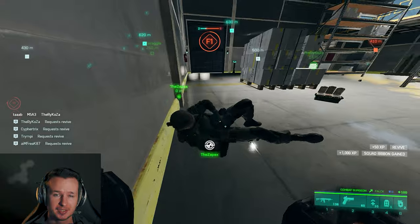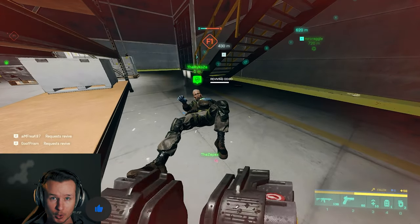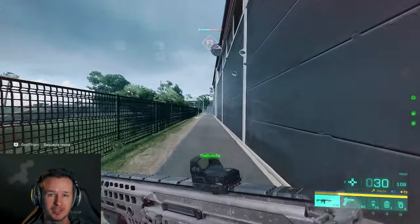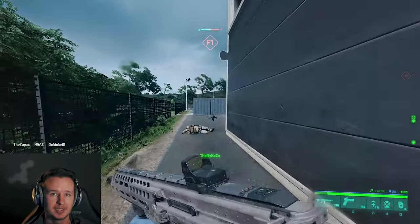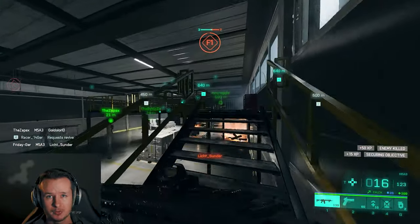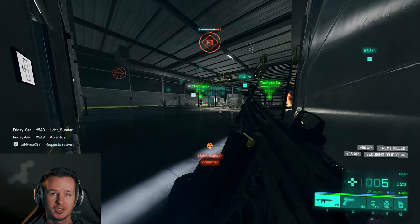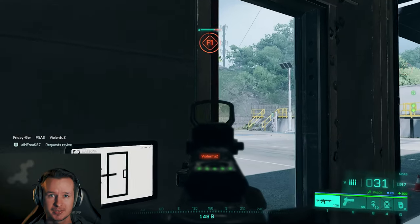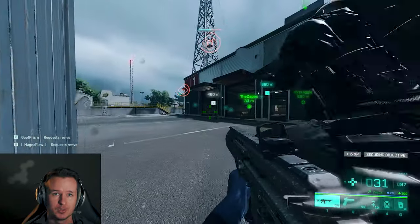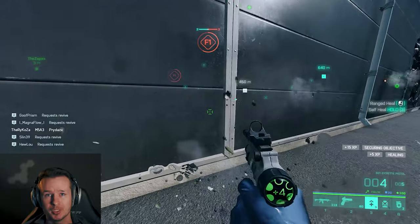So I want to show you the basics of the support class. The standard gadget is that you can revive your squad mates and every other player to maximum health — the defibrillator is not an extra gadget you have to pick, it's the basic gadget of the class. You also have a healing pistol which can boost yourself if you hold down three on your keypad, or you can boost allies' health over a distance with an area of effect — you don't have to hit your ally directly, shooting the ground nearby is enough.